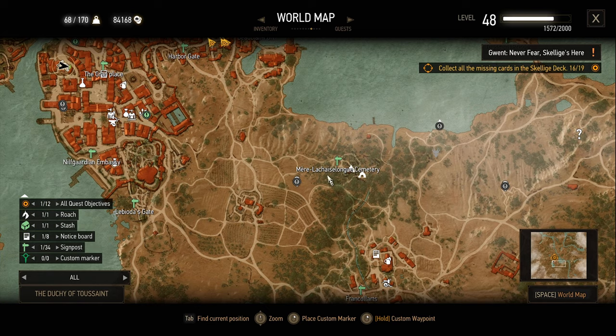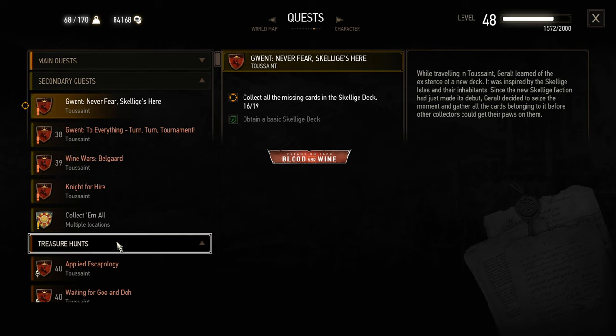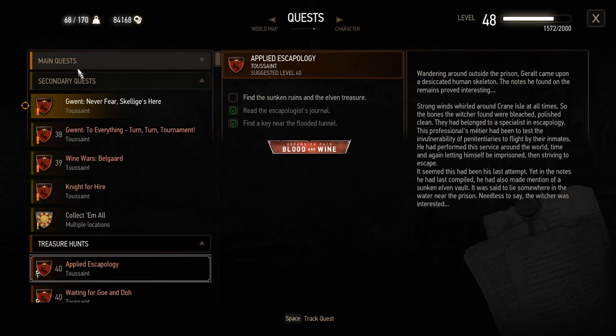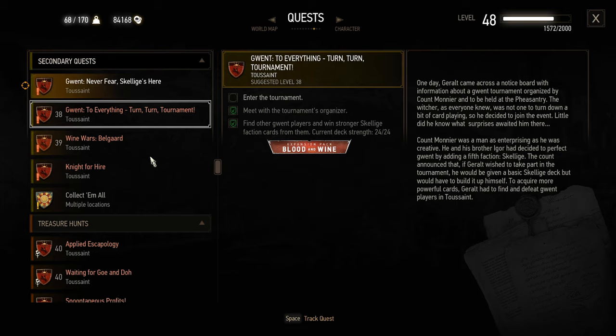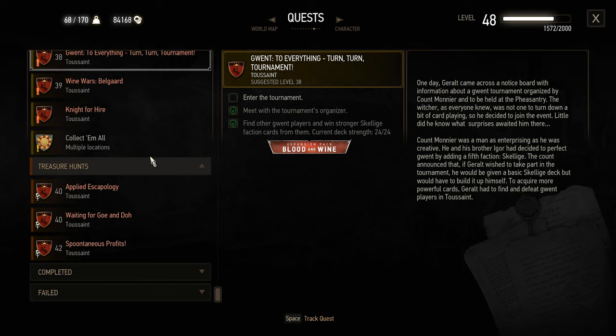Aside from Wine Wars, what do we actually have here? Are we getting to the end again, like actually? Because if we look at the quests — secondary quests — Gwent, Gwent, Wine Wars, Night for Hire, these are all like question mark quests, if you know what I mean. Oh my God, are we actually getting close to the end here? It's kind of a scary thought.